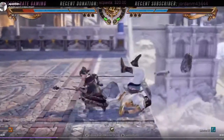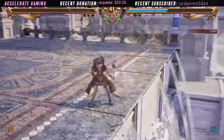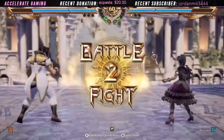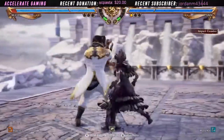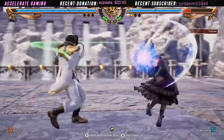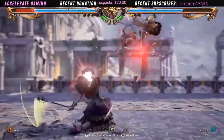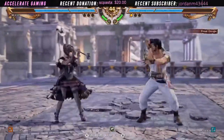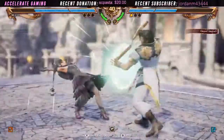Most of what Maxi wants to do in terms of poking you away — his panic buttons to get you to stop pressuring him — are all going to be mid. Especially if he's crouching like that. It's a bad whiff on the 3A, so you have to get more used to the spacing. But that's a really nice whiff punish as well, getting the tech crouching properties. I'm assuming he didn't want the 2B there — maybe he wanted a 1B instead. But a nice GI.